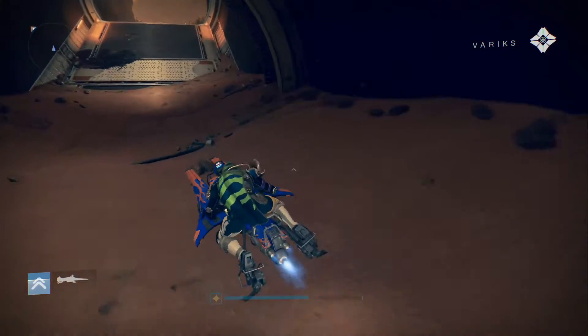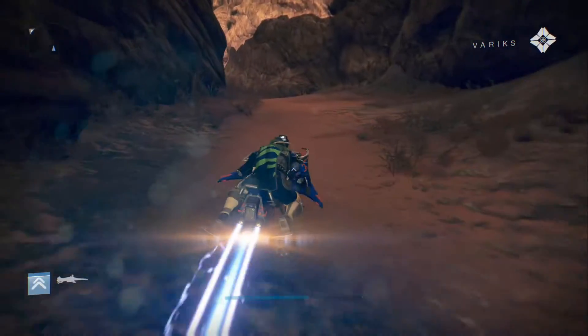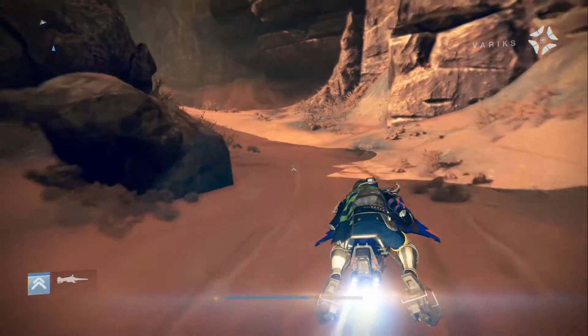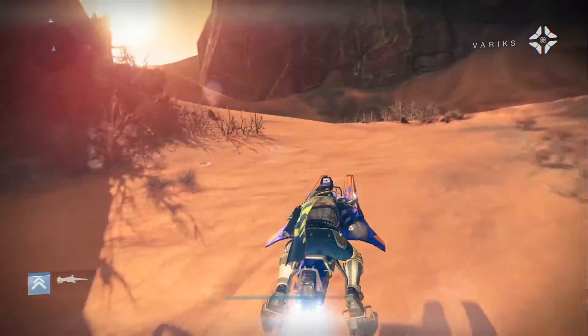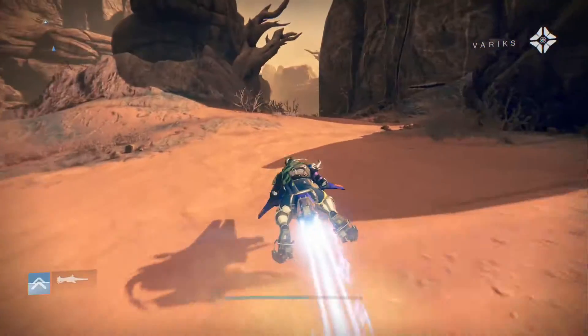In-game dialogue: Fallen houses must hunt, prowl, scavenge, defend. House Devils has Earth. House Winter has Venus. And now the Wolves claim Mars. Cabal will not be pleased. I got a little distracted there.